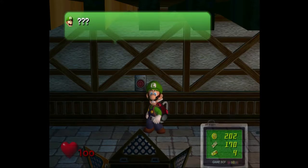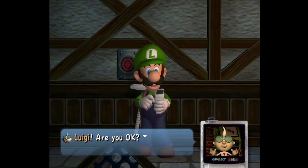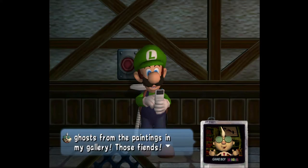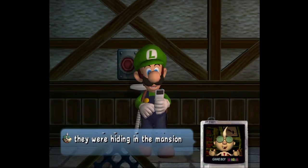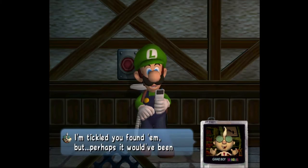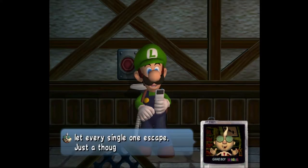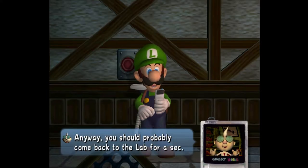That took a lot of work to read all that text. Luigi, are you okay? Those were the ones who released all of the ghosts from the paintings in my gallery — those fiends. I wondered where King Boo and his gang had gone — so they were hiding in the mansion all along. Thanks for flushing them out, Luigi. I'm tickled that you found them, but perhaps it would have been better if you hadn't let every single one escape. Just a thought. Well, water under the bridge. Anyway, you should probably come back to the lab for a second.